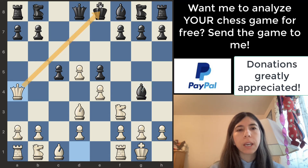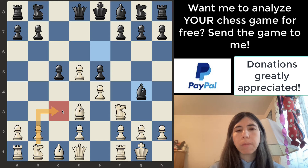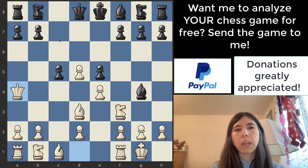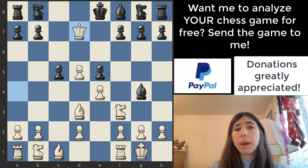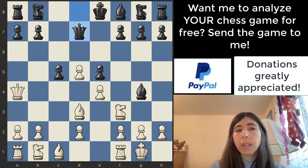White decides to go queen to a4, which checks the king. If I was in this position, I would probably move my knight to a3 because we still want to focus on getting all the knights and bishops out. White goes queen to a4, checks the king, and then black decides to go to queen d7 to block the check. White decides to trade queens, but that's not the best move — it's just a queen trade.